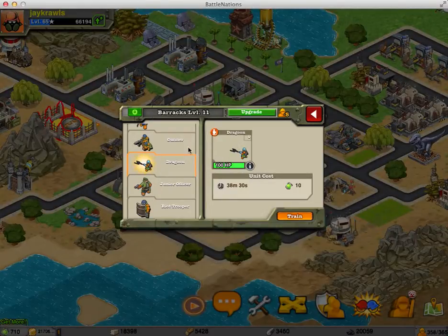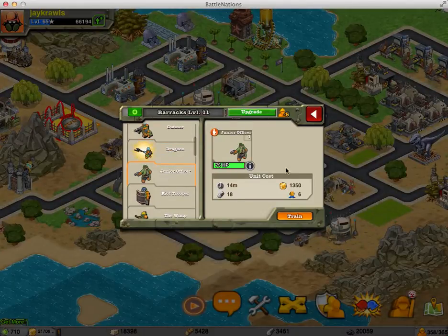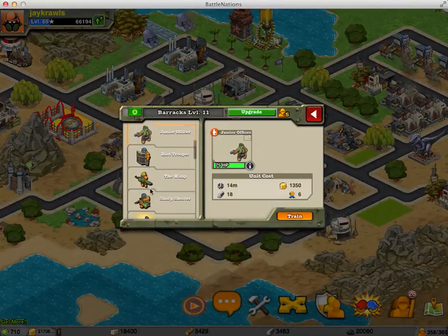I wouldn't waste any money on the dragoon guy. The junior officer is a pretty good unit at low ranks. It does cost six of the ribbons, but it's worth having maybe one or two of those. You definitely want to get some wimps and just start throwing them in every battle — put them on the line no matter what.